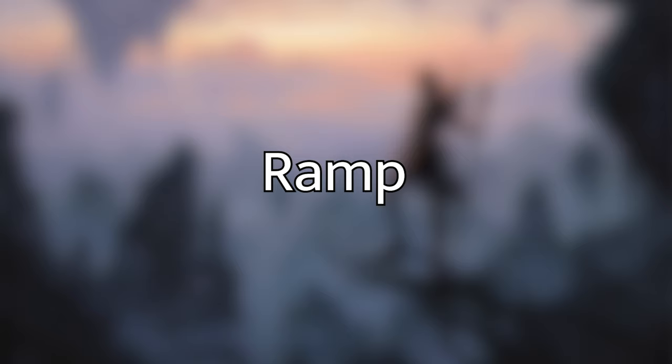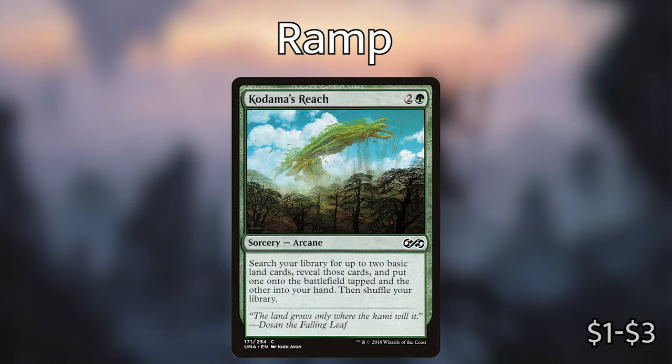I have three categories for this deck — three things that you want to do. It's very simple. The first one we're going to talk about is ramp. In the beginning of the game, the first four turns all we want to be doing is ramping, because even if we don't have Zaxara out we have some powerful X spells and we're going to want as much mana as possible. To start off our ramp package, here are some sorceries I've included: Kodama's Reach, which can search your library for two basic land cards, reveal them, put one into your hand and the other onto the battlefield tapped.